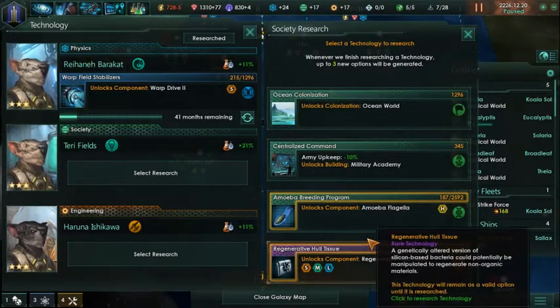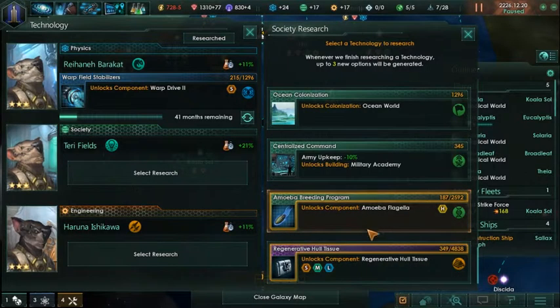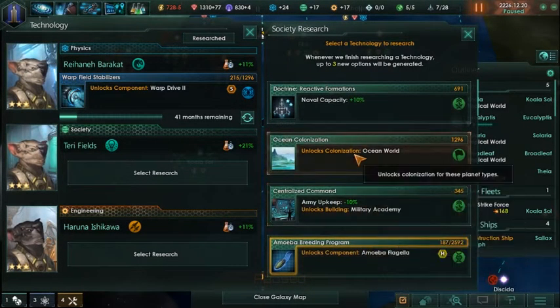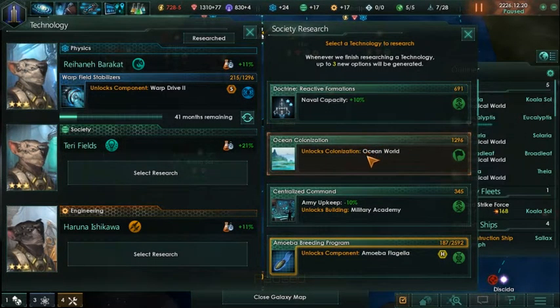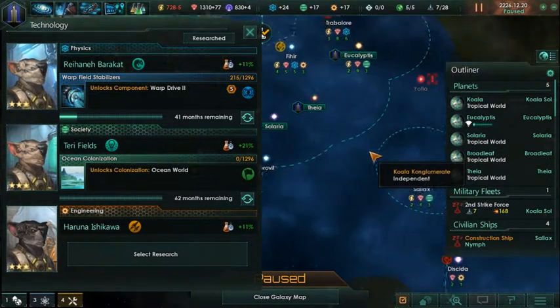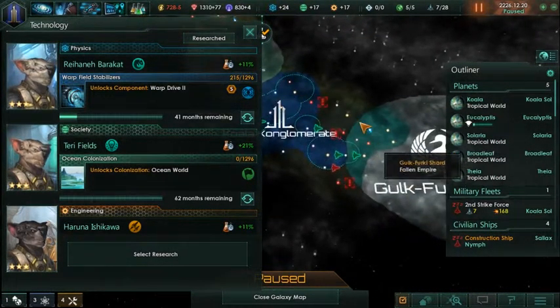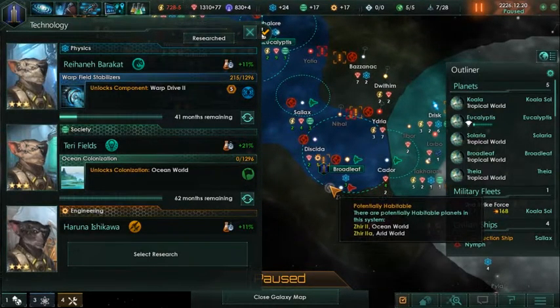My belief on these special projects is that I never research them - normally you get enough from debris that you actually never even have to research them. You just won't get them right away, but I think that's perfectly fine. Ocean world - just the ability to colonize more is pretty good, especially because I believe we have some ocean worlds near us. I don't know why we got ocean before continental.